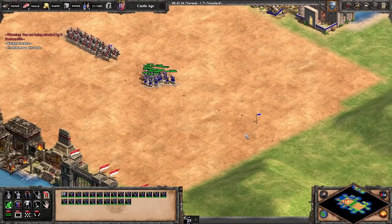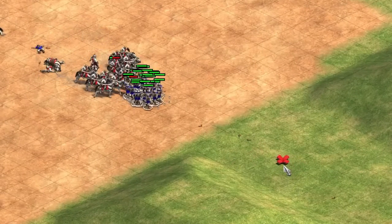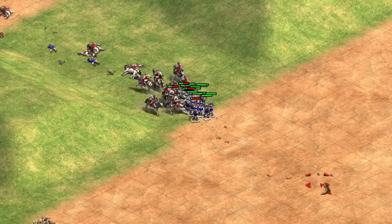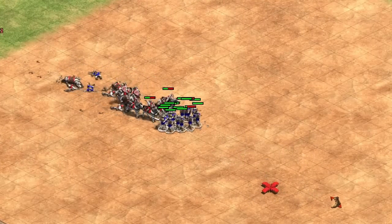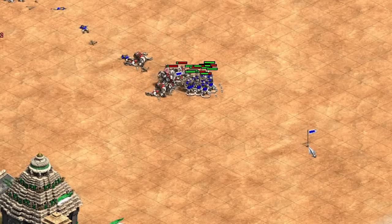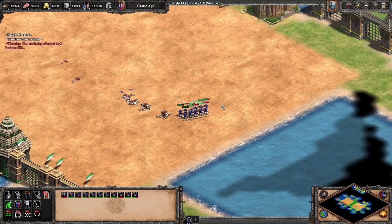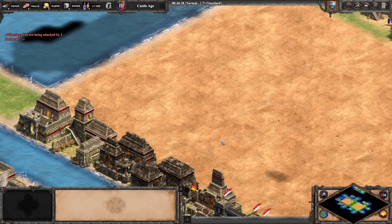Patrol micro is very similar to attack move micro, but units bunch up into the center every time they attack, and they don't regroup quite as much. A little regrouping is actually useful because it cycles weaker units to the back. From my testing, attack move is just slightly better overall. I think we had 11 units at the end of the attack move test, so it's pretty similar, but attack move does seem superior.